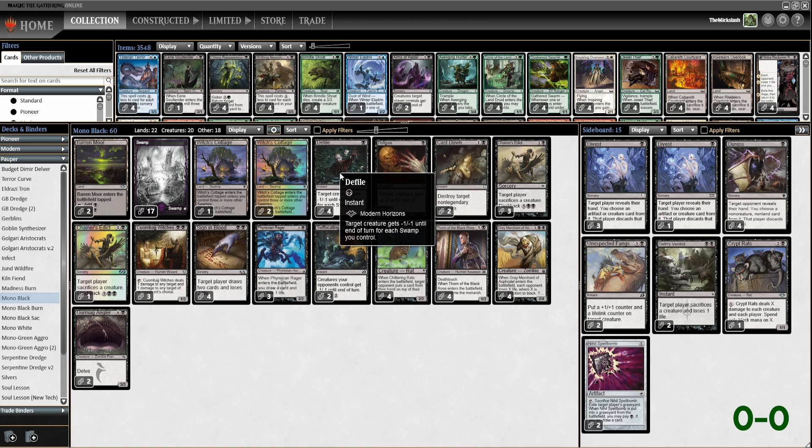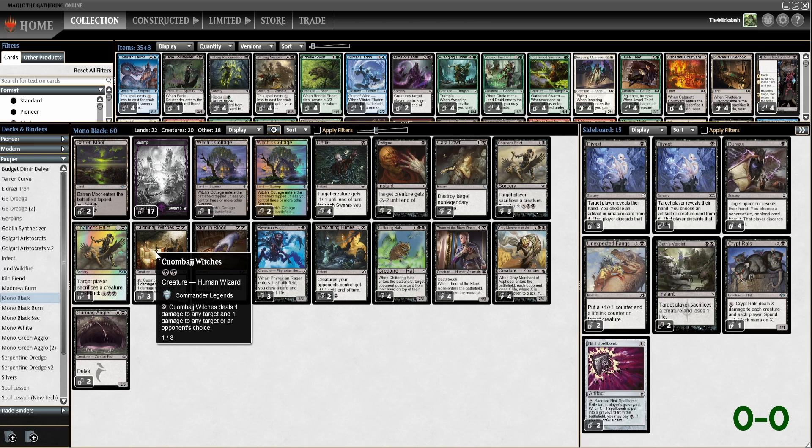Four Defile — target creature gets -1/-1 for each swamp you control. Disfigure — target creature gets -2/-2. Two Cast Downs. Four Chainer's Edicts — we all know what those do. Three Cuombajj Witches, which deals 1 damage to any target and 1 damage to any target an opponent chooses, but you can tap it to hopefully clean up the board. Four Sign in Blood to draw some cards. Three Phyrexian Ragers to draw some cards. Two Suffocating Fumes for some board wipes.